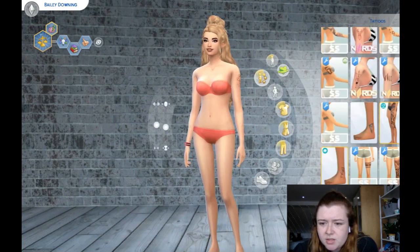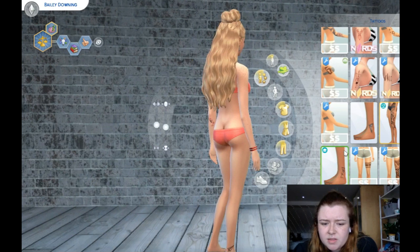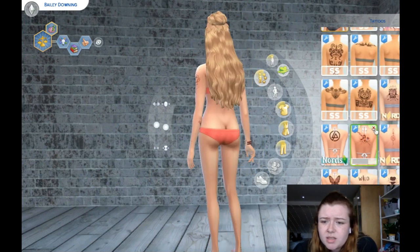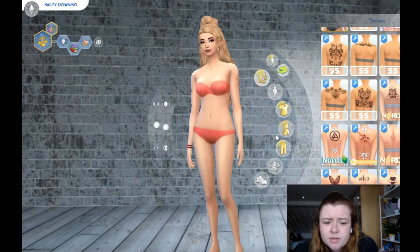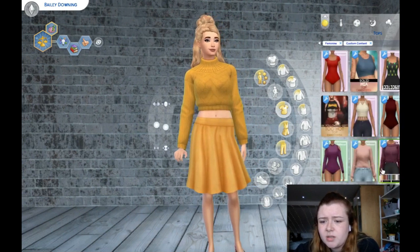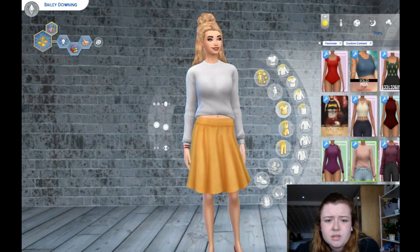I'm not going to cover her in tattoos. I usually do quite a lot of tattoos with my sims because I have quite a few tattoos myself and I like putting them on my sims. I love the custom content you can get for them and I just think they're really cute. But I'm not actually going to put a lot on her — I don't feel like it fits this sim. I've not really thought much into how I'm going to play this yet, so I'm not sure what to pop on her.